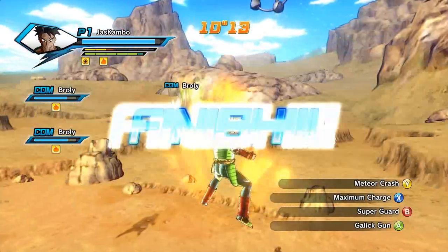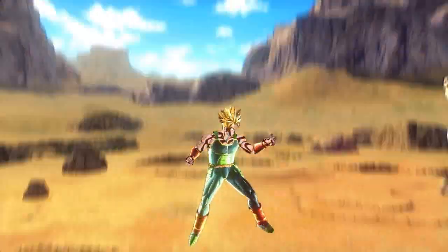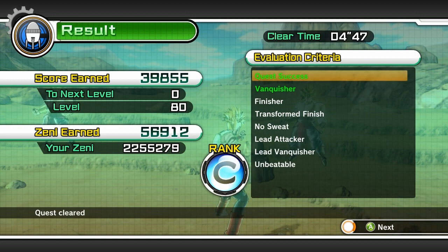If you're doing well, you're going to take out all 3, and if you do it within the 10 minute mark and pass all the conditions, you will get to fight a patroller at the end and you can also get a Dragon Ball off of him.